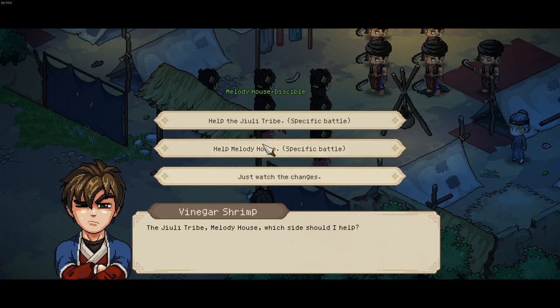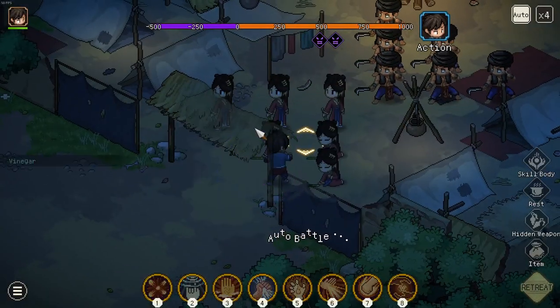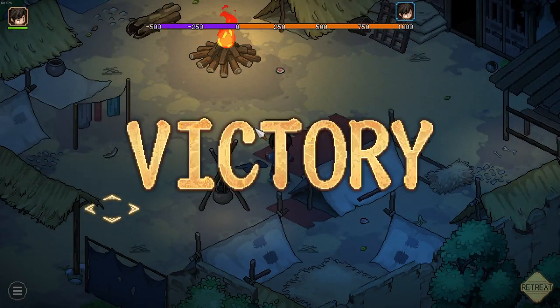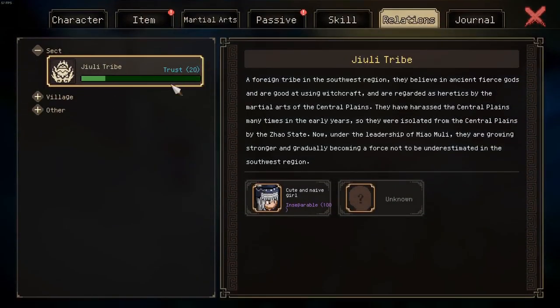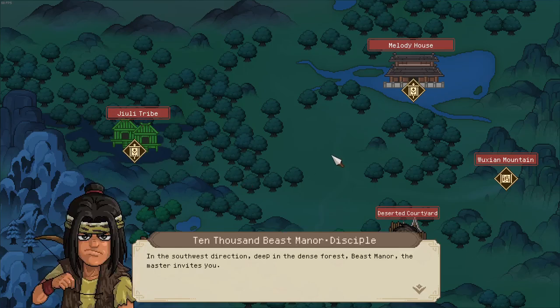If you align yourself with one of them, you lock yourself out of the other. So we pick the last option, which means we fight against all of them. After fighting, we unlock the location of both tribes yet do not decrease the relationship with either. That's why you pick the last option — even though it seems somewhat cruel.